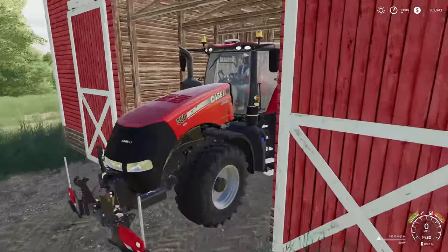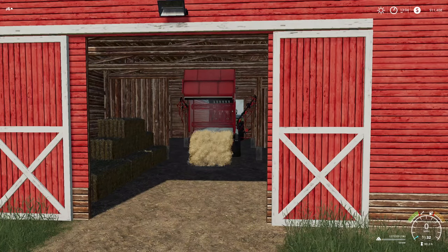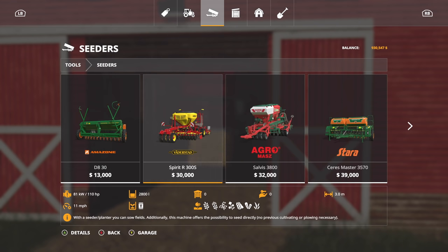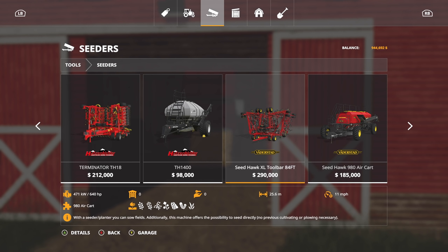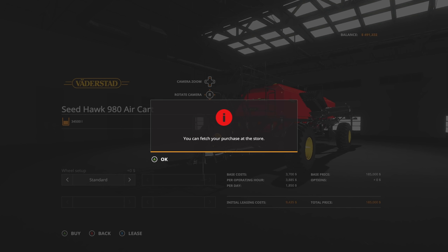All the way in the back — we should have backed in from the other end. This should net us some good money. While this is selling — it's at 1.2 million liters — we're going to go ahead and buy the seeders. One of them needs to be the Seed Hawk XL Toolbar, 84-foot. We have the Quad Track — what better to pull it with? Let's grab it.